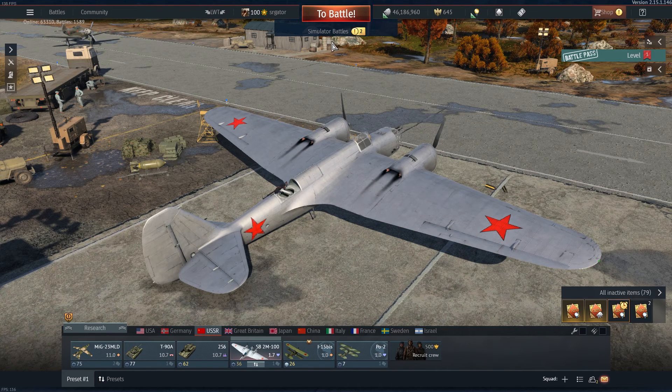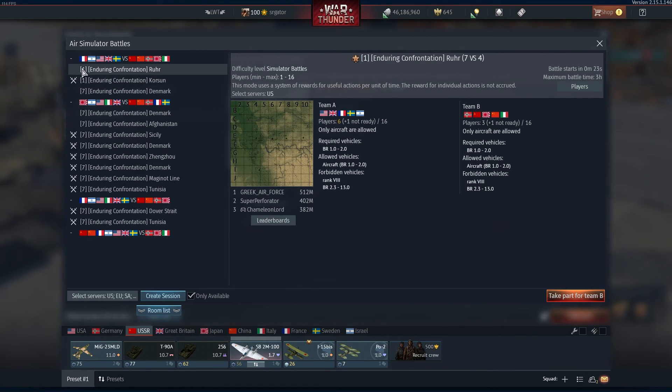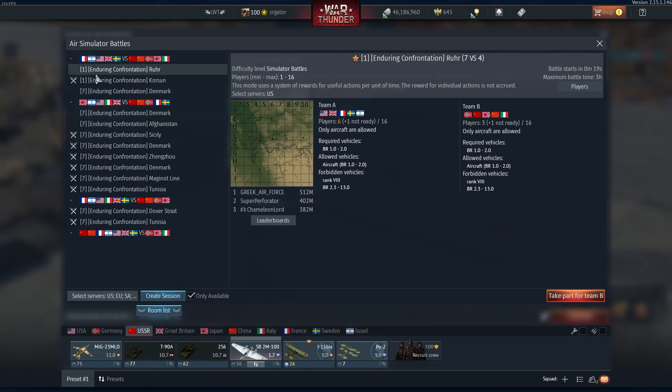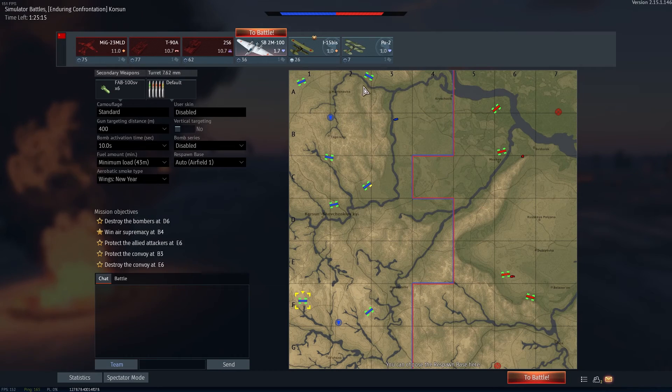In order to join a sim battle, click the game mode to sim and you'll see a room list. Choose a session — I'm gonna go with this one here — and click 'Take Part' and then go to battle.